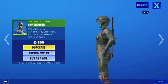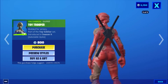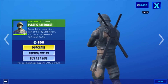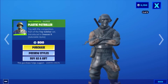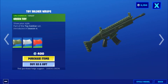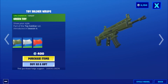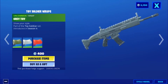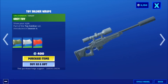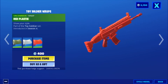Then we have the Uncommon Harsing Toad Trooper — molded for victory, part of the Toy Soldier set, introduced in Season 9, 800 V-Bucks. Then we have another Uncommon Harsing Toad Trooper — toy with the competition, part of the Toy Soldier set, introduced in Season 9, 800 V-Bucks. Then we have the Toy Soldier Wraps — green toy style and red toy style — part of the Toy Soldier set, introduced in Season 9, 400 V-Bucks. Also the red plastic style, part of the Toy Soldier set, introduced in Season X.